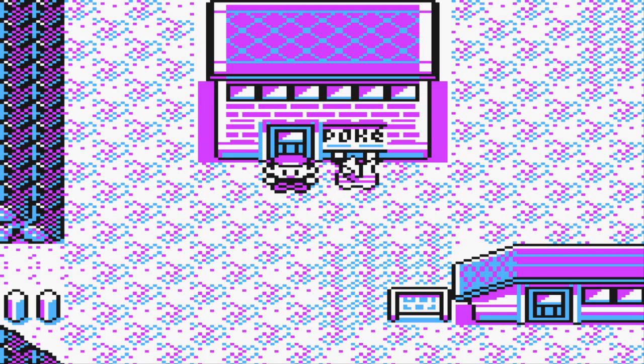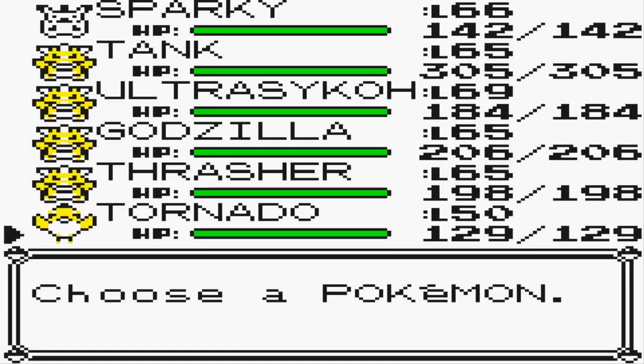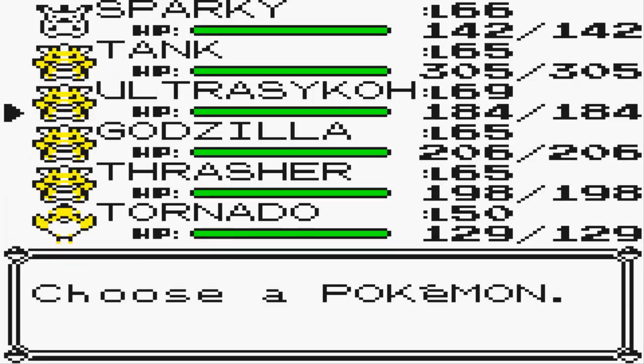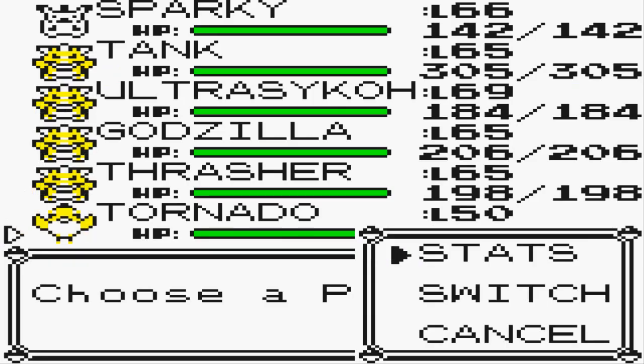The other thing you need is to leave one or two trainers still active for battle - it's the same thing as the Mew glitch where you leave two certain Pokémon trainers open for battle to activate the whole thing. The Pokémon with 226 Special happens to be my good old buddy Ultra Psycho, the Pokémon with Fly is Godzilla, and the Pokémon with Growl is our level 50 Tornado.